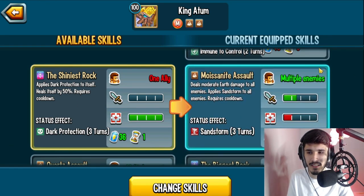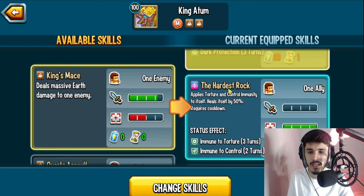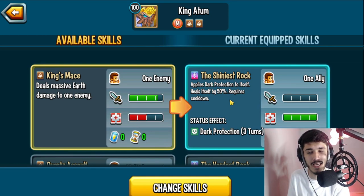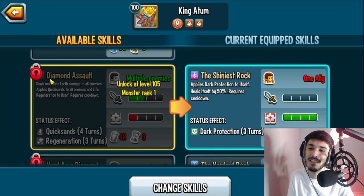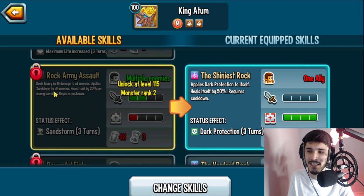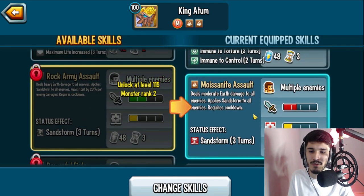If you want to run this monster fully as a tank, I would say run this skill and as many support skills as possible — like you can just get rid of King's Mace and run this. I would also run AOE sandstorm since I don't think many people are going to run him as an attacker; it's best to run him as a tank. He also has Diamond Assault, which is a moderate earth damage to all enemies, applies quicksand to all enemies, and life regen to itself — definitely a good skill. The engineer skill increases life by 50% and heals itself by 50%, another really good skill. There's also one that heals by 20% per enemy damaged. Definitely swap that in at level 115.